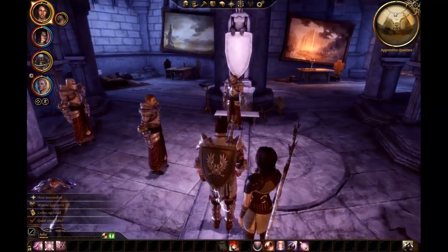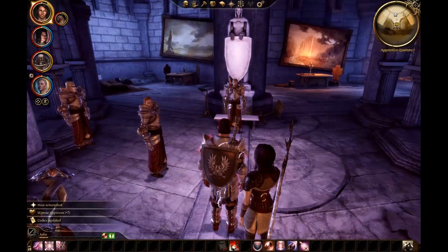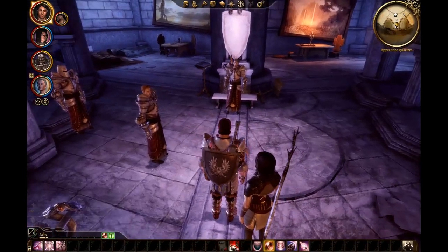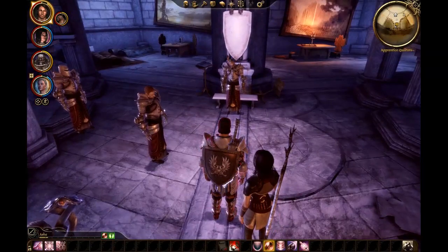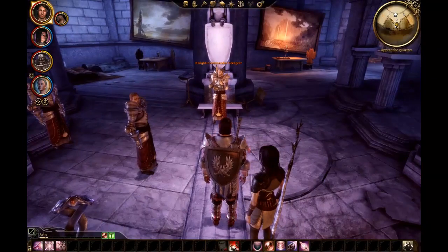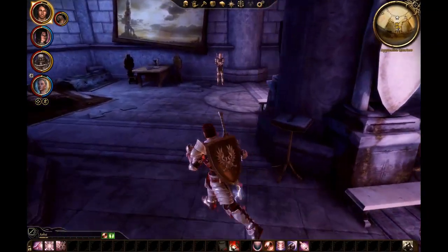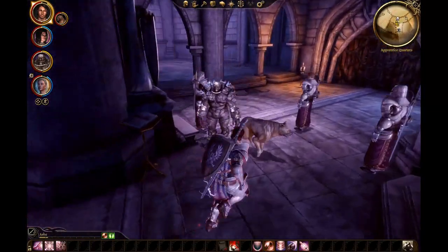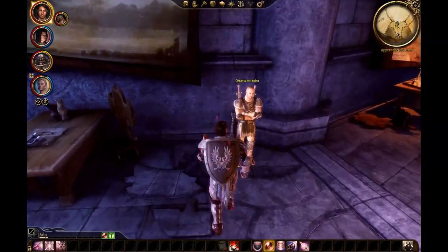I could have gone the other way and wiped out all the mages — then the Templars wouldn't have had anyone to look after and could have joined me instead. But I much would rather have the mages, if only because that seems the good thing to do. Most of them were innocent. And having mages against Darkspawn is really, really nice. The Templars are going to follow the mages wherever they go, so really you get both.